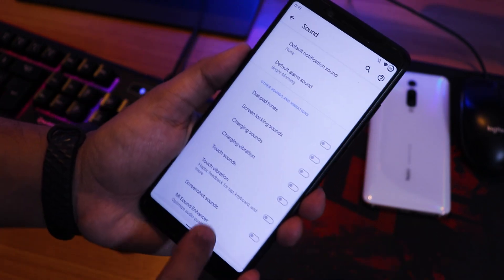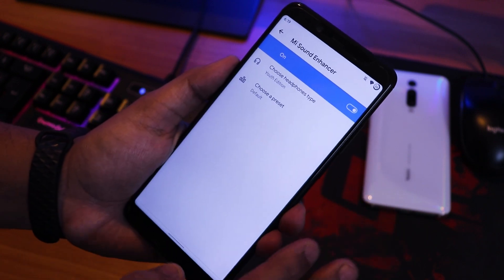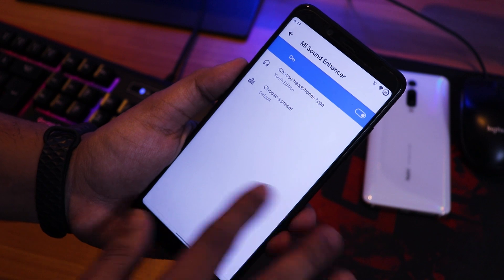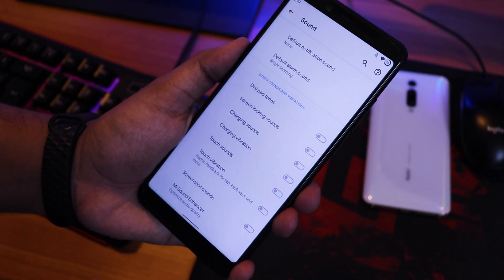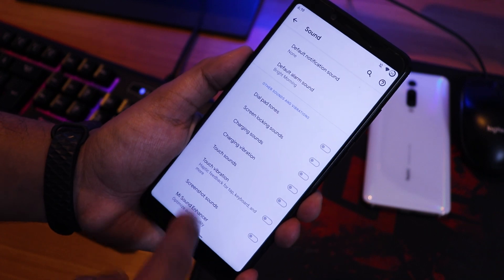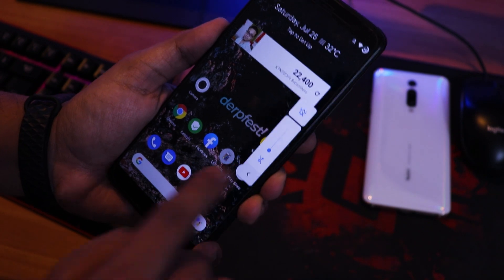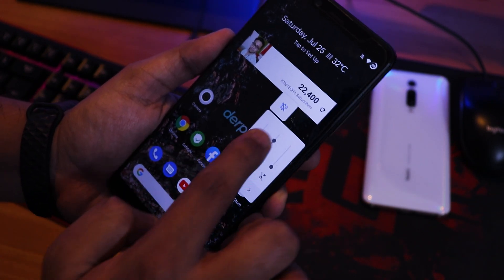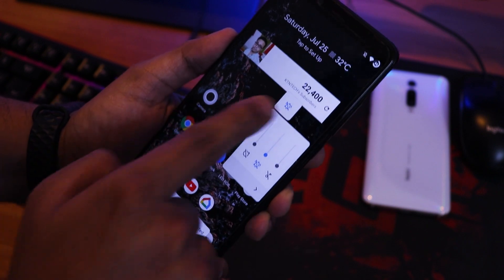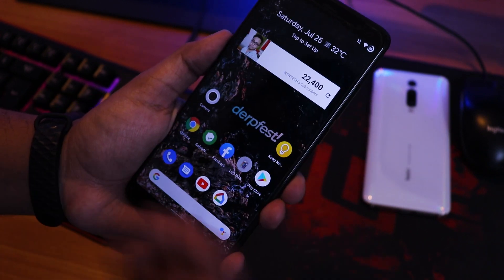In sound settings, there's MI audio with a youth edition option that makes headphone jack output great — no complaints there. Bluetooth audio is also great. Screenshot sound, touch vibration, and touch sounds can be disabled. The volume panel can be expanded and you can switch to vibrate or silent mode from it.